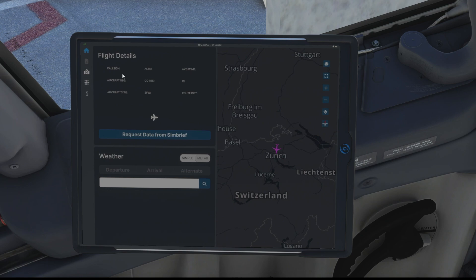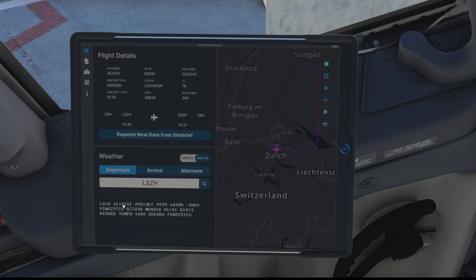Let's head back to the home screen and we'll request our data from SimBrief for our flight details. So click on the big blue button there and that will bring our latest generated flight plan in from SimBrief and it just populates all the flight details with our call sign, aircraft type, all that kind of thing. Across the middle there we've got our departure and arrival airports and towards the bottom if we hit departure on the weather it brings up the METAR for Zurich, which is where we are, and you can also have a simplified version with just our winds, temperatures and QNH. And we can do the same for our arrival airport which is going to be Frankfurt today - there's the live METAR for Frankfurt and we can click the simple button for the basics.